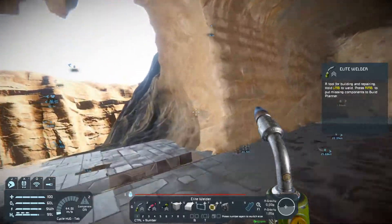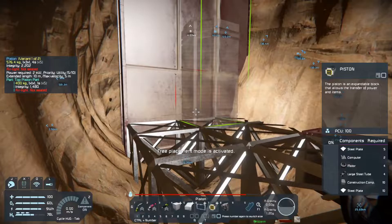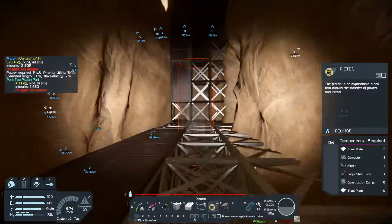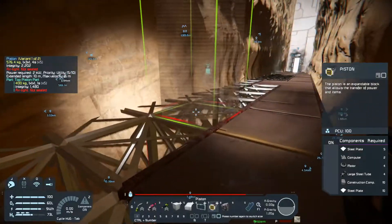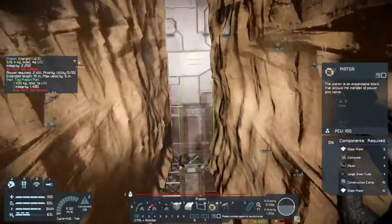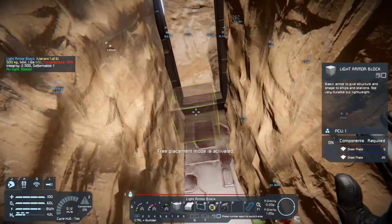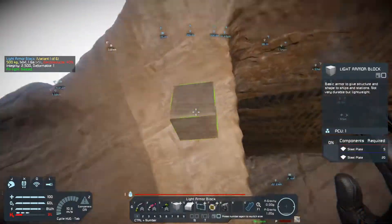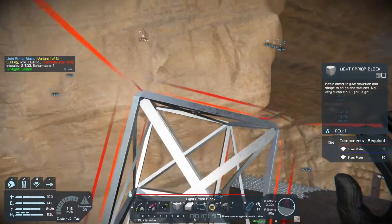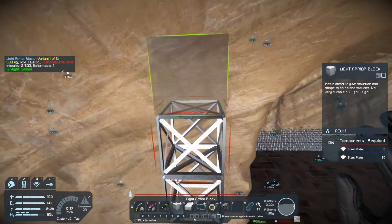That makes it a little bit better. Okay so seven — we're going to come over one, two, three, four, five. One, two, three, four, five. Okay. So we're going to come up two. And then what I want to do — how tall is this thing going to be again? Two, three, four, five, six, seven, eight, nine, ten, eleven, twelve, thirteen, fourteen — fourteen blocks tall.